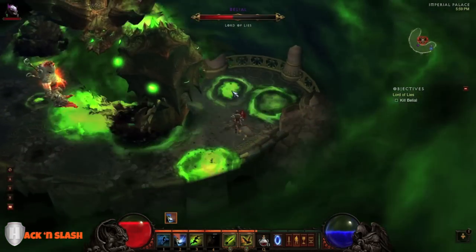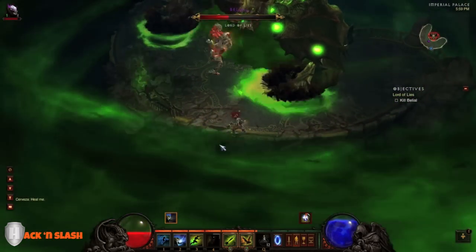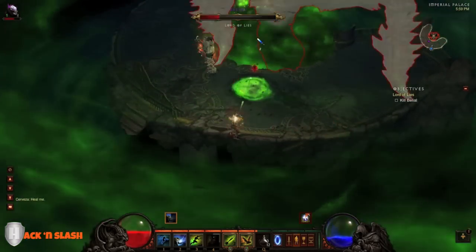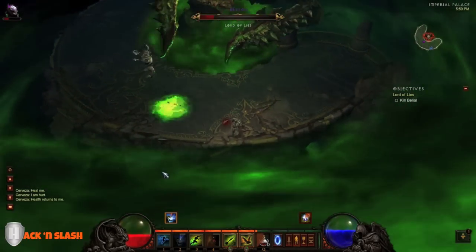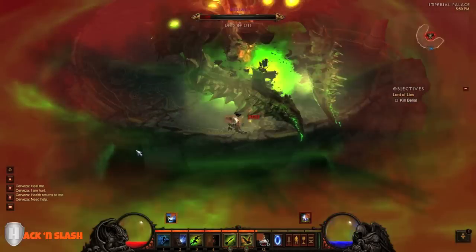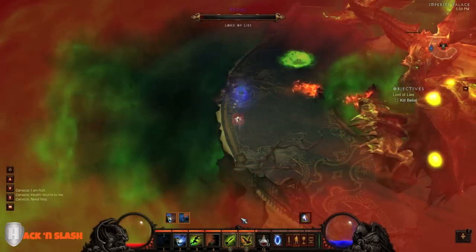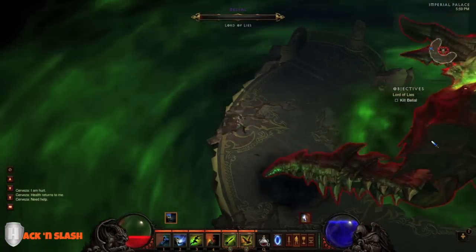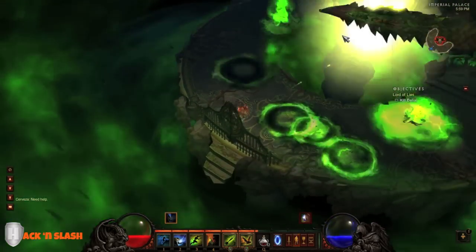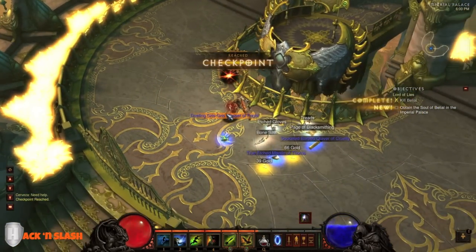Summon the Gargantuan again. One other thing that's really helping me here is Spirit Vessel — if you're a Witch Doctor, definitely turn that on. And so yeah, that's how you defeat Belial. It's not too bad if you know what's going on. I remember the first time I fought her, I didn't know she had three forms — I think I got to the second one and died. But yeah, thanks for watching guys.